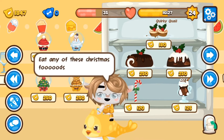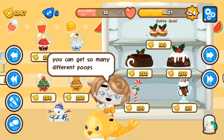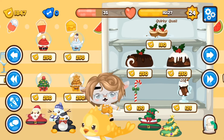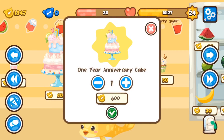To get any of the Christmas poops, you have to eat the Christmas food. There are so many different combinations — you can get the snowman poo, Santa poo, penguin, elf, Christmas tree, gingerbread, pinata, and more — all from having any of those Christmas foods.